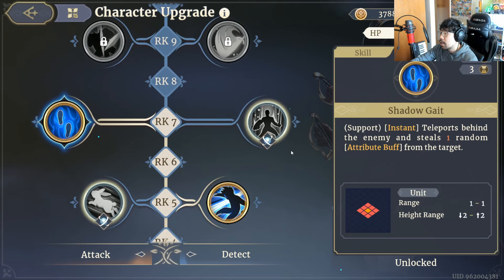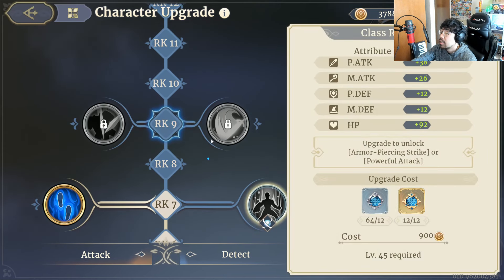At RK7 you want to pick up Shadowgate. Shadowgate is an excellent ability for repositioning and getting behind targets. Sometimes you can even use Shadowgate to get behind one enemy and then move further to get behind a different enemy. For example, if you're trying to target an enemy that's behind another enemy, you can Shadowgate to the front enemy and then move to the one you're actually trying to kill. It's a great repositioning tool and pairs really well with her trait and the skills and passives that stack her crit damage.